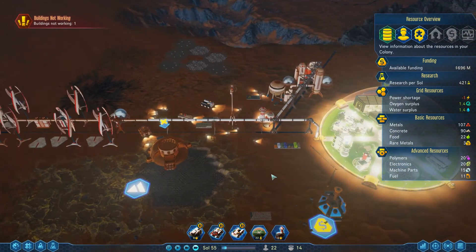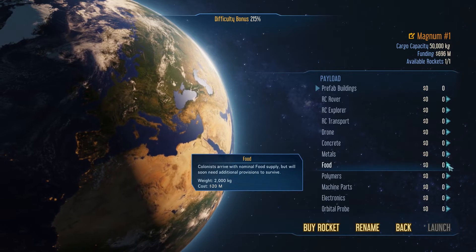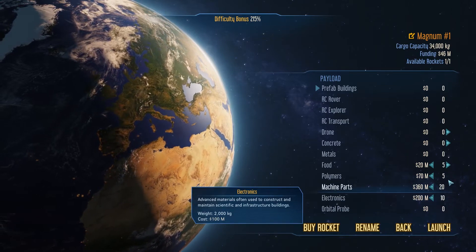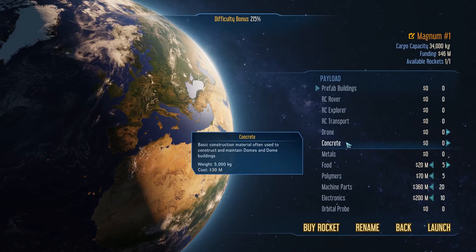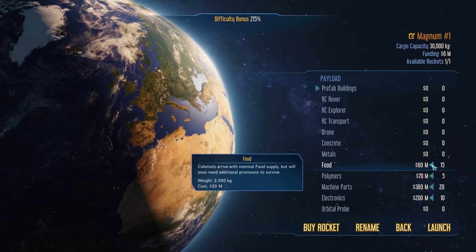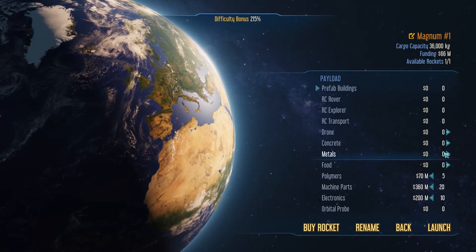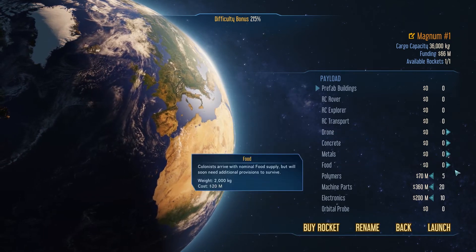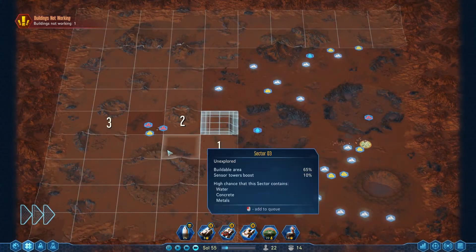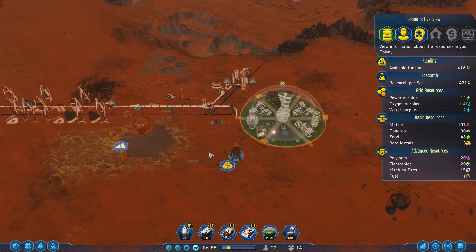Funding received — hey money! Cargo rocket. A bit of food, I need a bunch of machine parts, some extra drones, some concrete. Let's bring extra food. Yeah — just the food. I feel like food's never a bad idea. Someone will probably tell me that's an incorrect assessment but whatever, I like food.